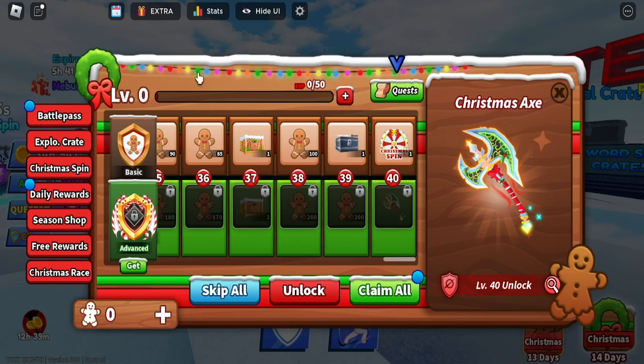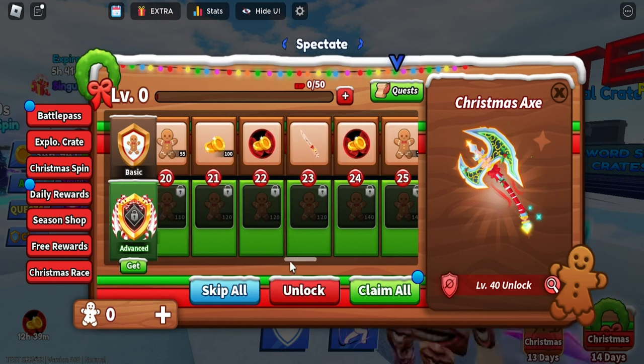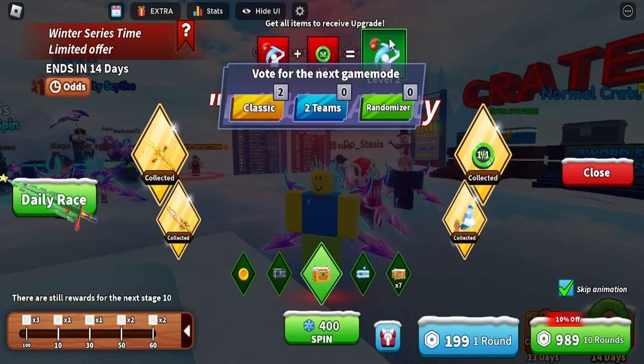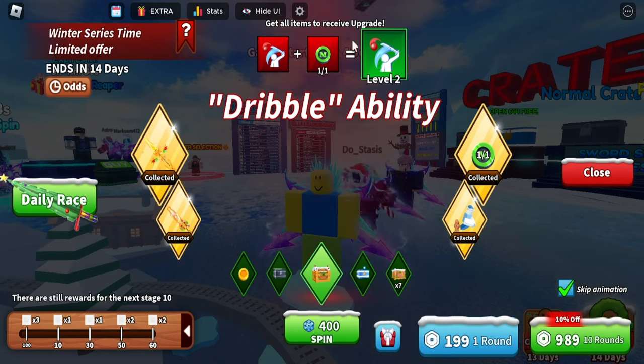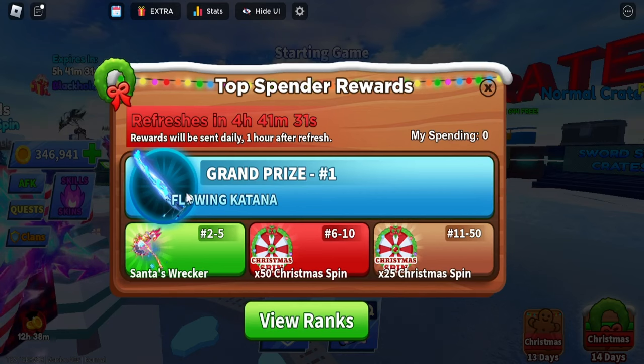The next thing is the new Christmas battle pass, which runs for 14 days — even though there are only about six days of Christmas left. The battle pass is basically the same as before except the weapon is different. You can get Christmas spins, and they've brought back Infinity, which you can earn there. There's also a new emote available from the spins.